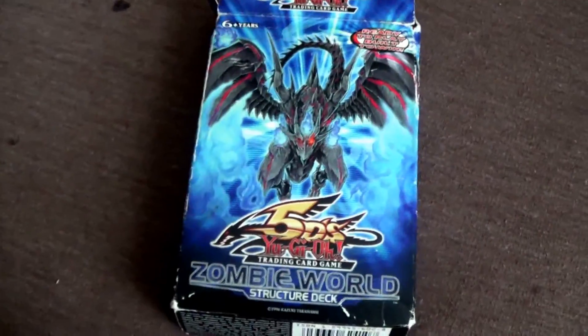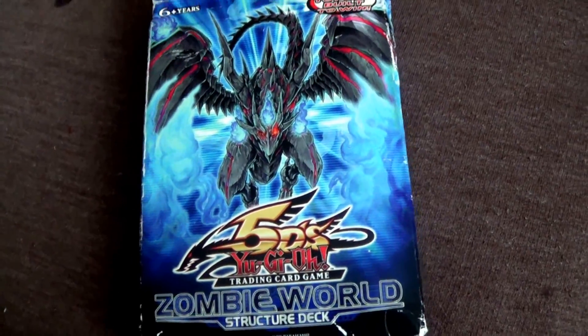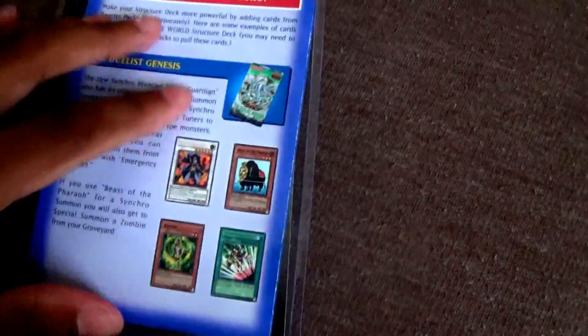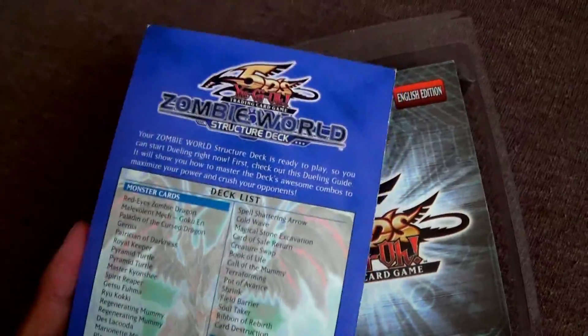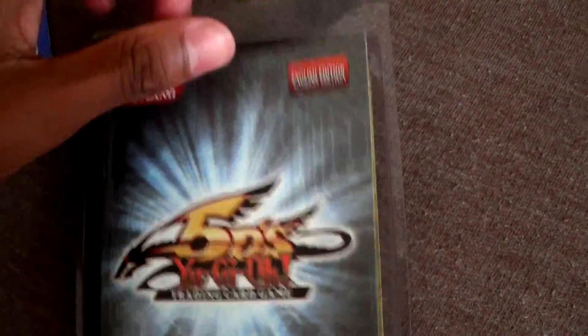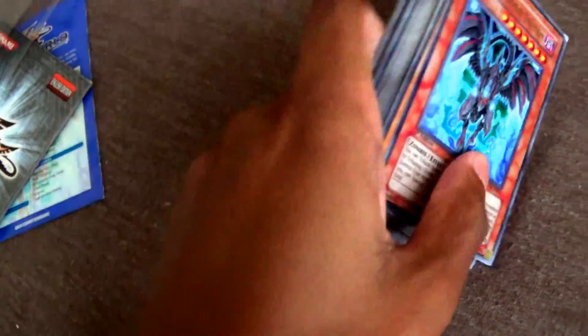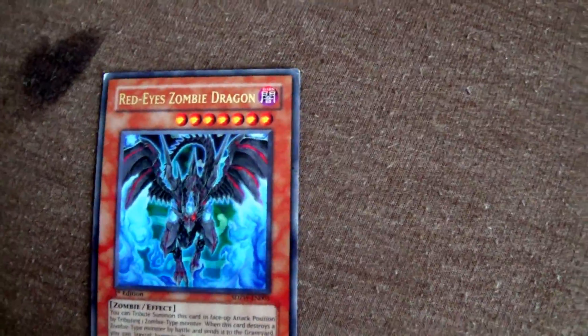What up YouTube, it's your boy SneakerKing back today. I just opened up my Zombie World starter deck to show you guys what's in it. You get the deck list, the official rulebook for those that don't know Yu-Gi-Oh, and the cards. Let's get started. You get the Red-Eyed Zombie Dragon.